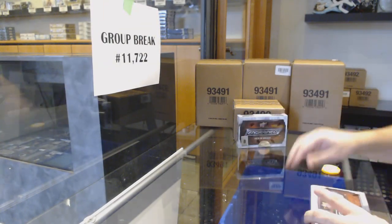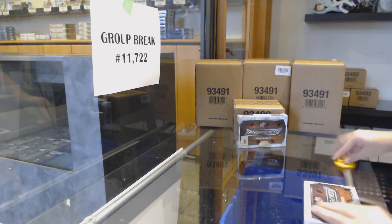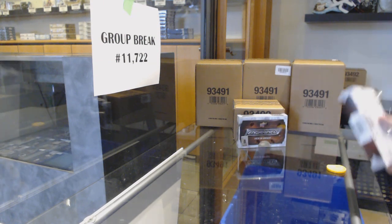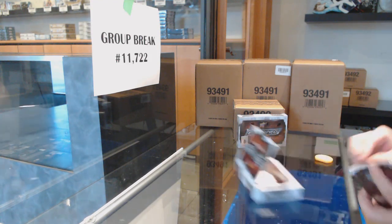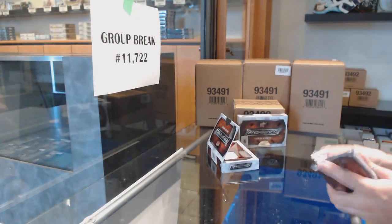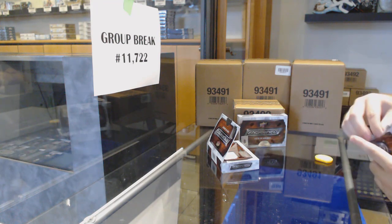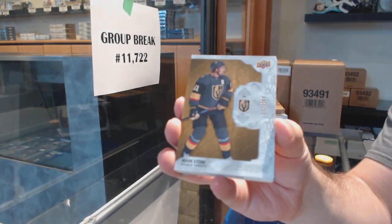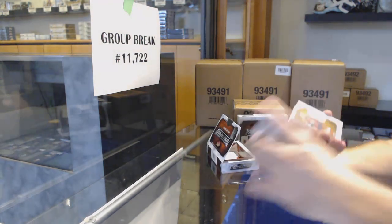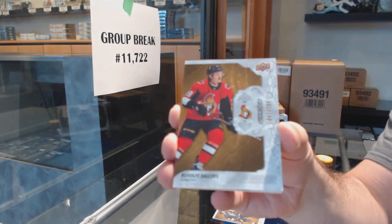Always a good card. The first case had a McDavid remnant stick, the second case had a Gretzky remnant stick. If we can keep that caliber of players, I think we are going to have a fun evening. We've got a Vegas Golden Knights, Mark Stone, $2.99. Ball Search for the Ottawa Senators.